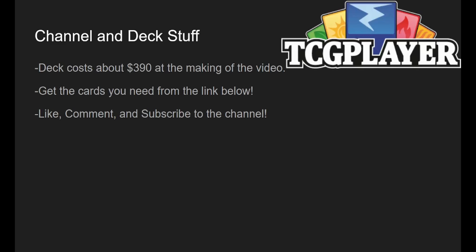The deck costs about $390 at the time of making this video. That's inflated because the Moxfield list has Riku at about $20 and all the other cards from Outlaws of Thunder Junction at around $15. They're going to drop hard once the set releases, so consider this deck to be closer to $300. If you like it, get the cards from the link below — it helps me out. Remember to like, comment, and subscribe.